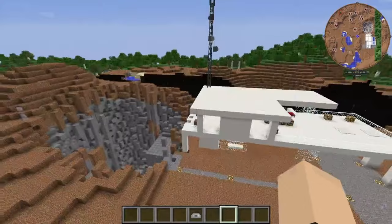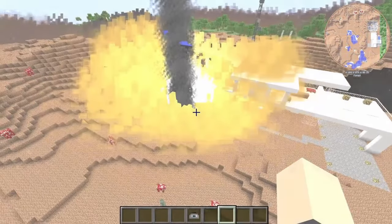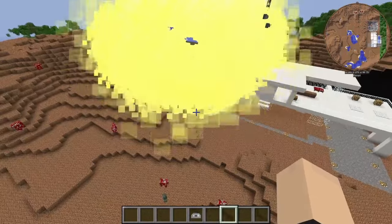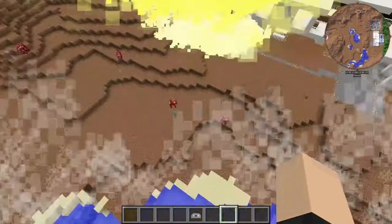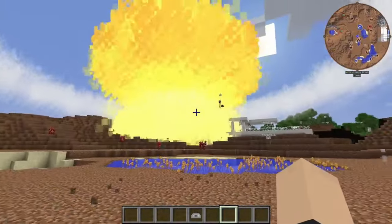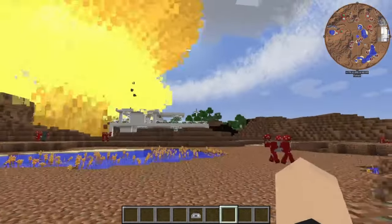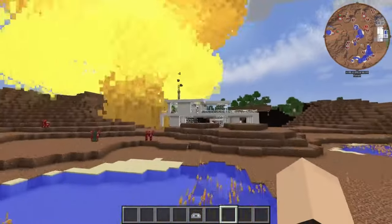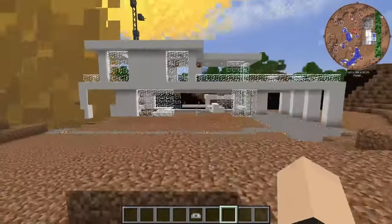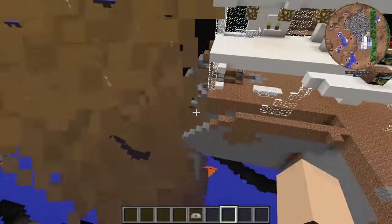This will wipe everything off the map here. That is beautiful. I just gotta love that. I love the Deadman's Detonator just for that exact reason. Because you know what? If you die, then your friends shouldn't get all your stuff, right? Obviously. You can say little Timmy's in your base — not anymore. Nobody's in your base. Your base is not even existing anymore. There we go. That's what I like to see.